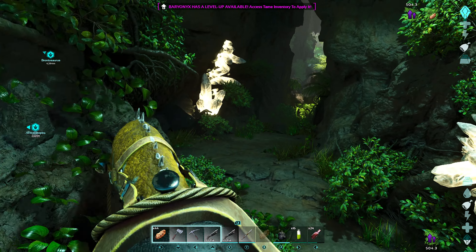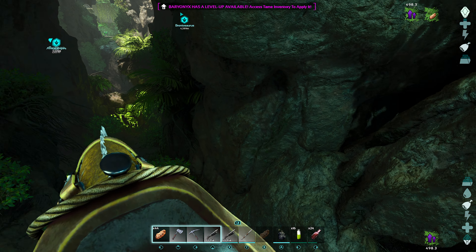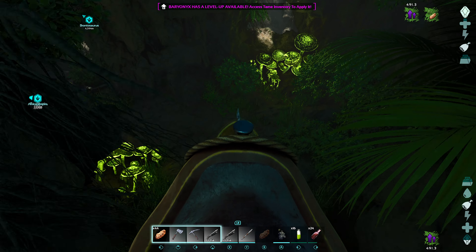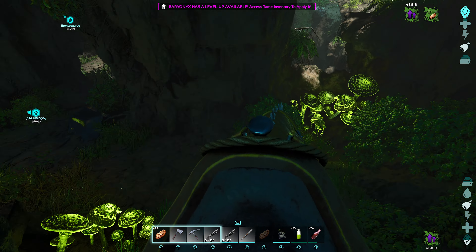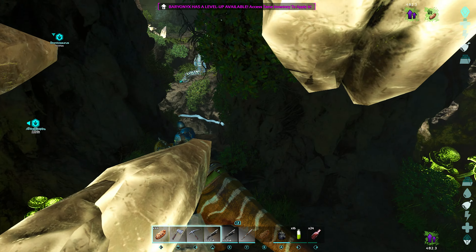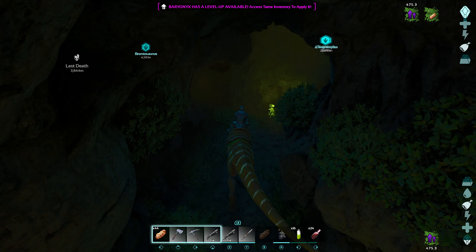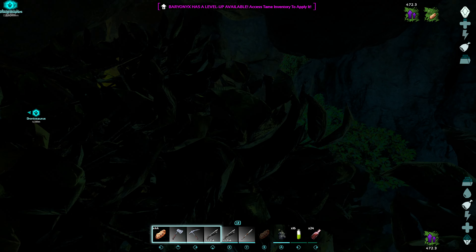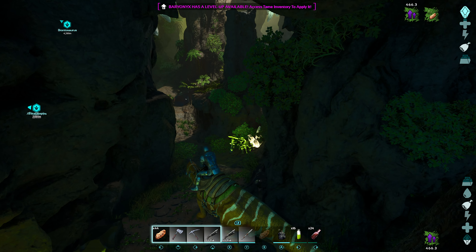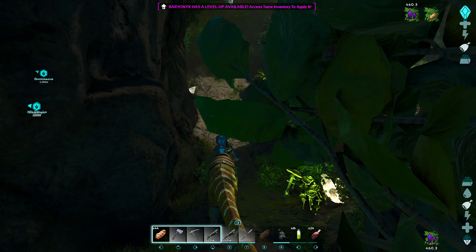It's pretty tight for the Baryonyx to fit through here, but it does seem to be working. Is that the artifact right there? No way! We must have done the harder ones to begin with. That looks like a dead end - oh no, we're good. It looks like you come down and just stick to the left. There's a caterpillar. Yeah, stick to the left and you should be right.